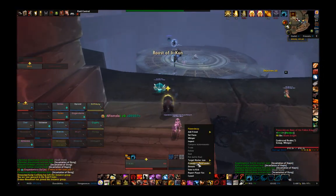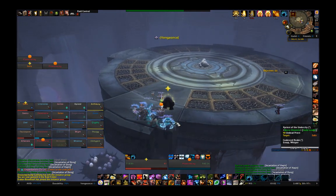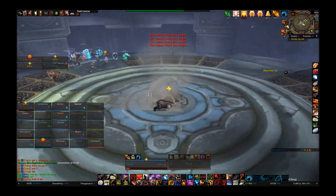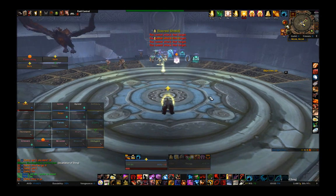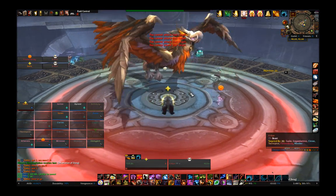After this grueling gauntlet of trash, you'll finally reach Jikun's chamber. Once someone breaks the eggs in the center of the platform, Jikun will fly on down to wreck some face. She has a number of abilities that she'll cast periodically, so we'll start with the ones that are most important to the tanks.